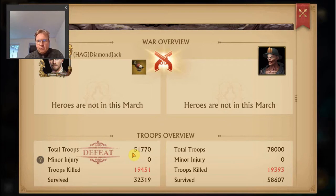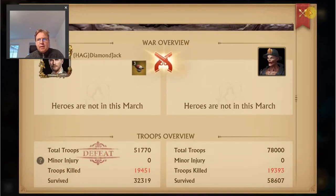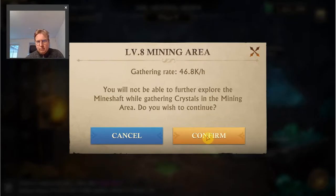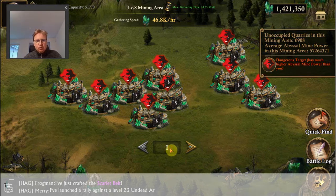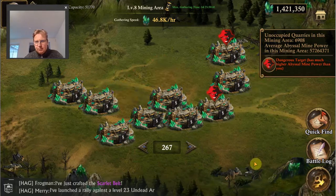A large part of the issue is the difference in total number of troops, but as you keep upgrading your Stronghold and doing the research for march capacity, you will increase your march capacity. You should just keep coming back to unlock new floors. Once you've passed a certain floor, you can still gather there without having to fight again. If you see this symbol, they are significantly stronger than you.